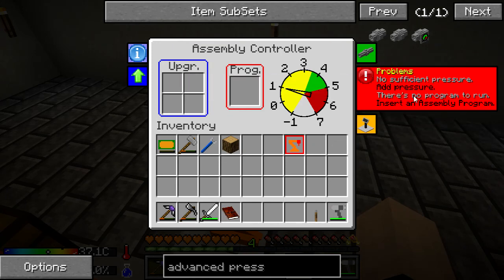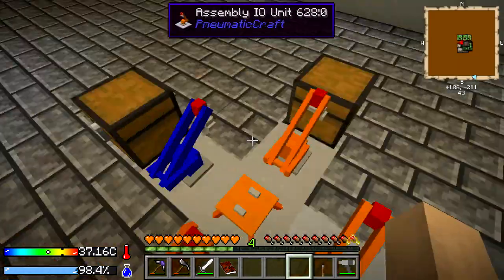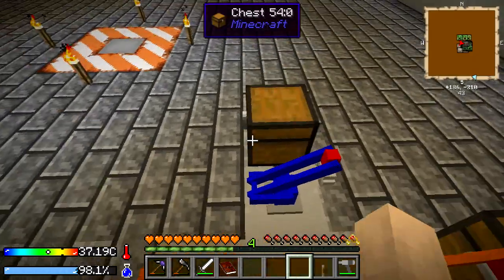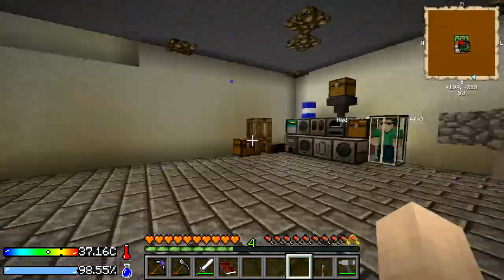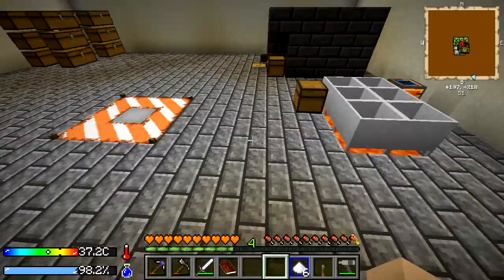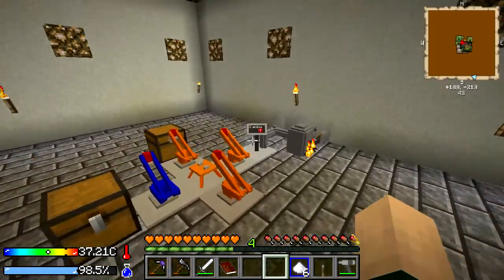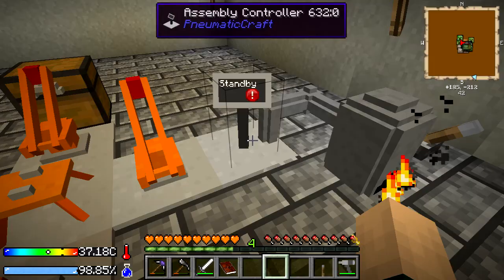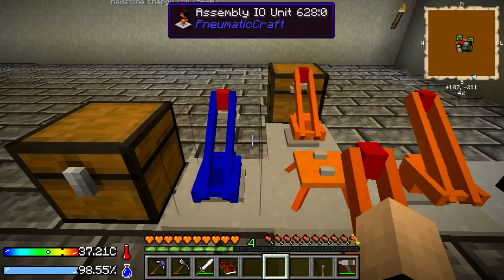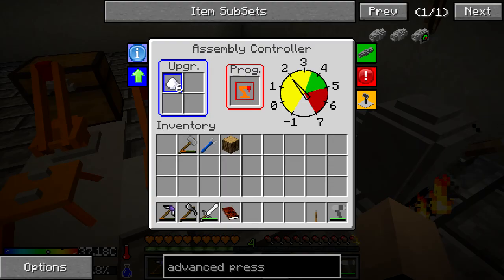I believe we check this — all the units should be up and running, which is great. So we're just waiting for pressure to build up. Let's go grab some speed upgrades for it if we have any. There should be six — yes, okay. Does this run on uses? Maybe we have to make new ones every time, that would be a bummer. Let's throw those six in and see if it wants to do the work. I actually haven't seen this run yet, so I'm very intrigued.